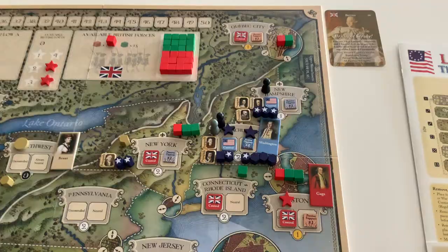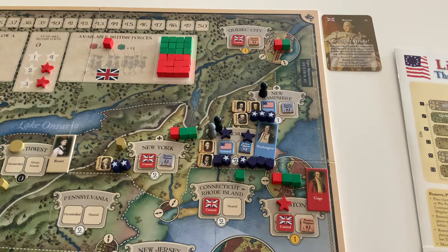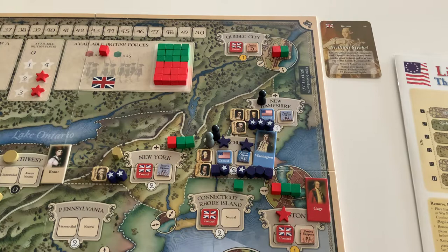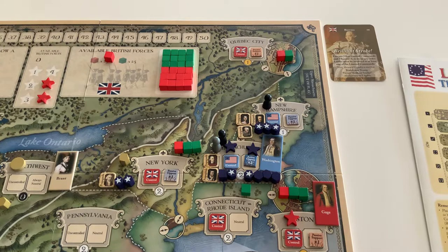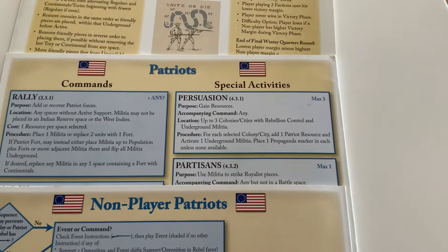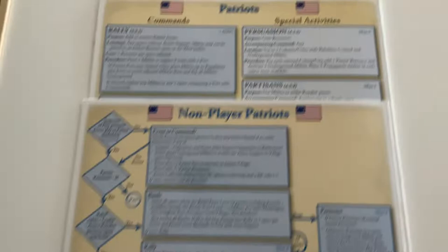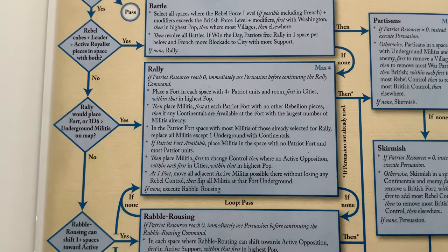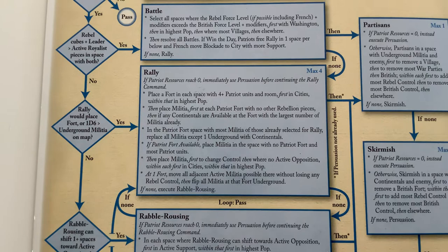Since they're out of money, they stop doing the rally and go to persuasion. Persuasion requires that rebellion has control and there be underground militia in the space. The only two spaces where that was possible are New Hampshire and Massachusetts. So Patriot bot flips two militia — one in New Hampshire and one in Massachusetts — and collects two resources for doing that. They are out of propaganda markers so none are placed.